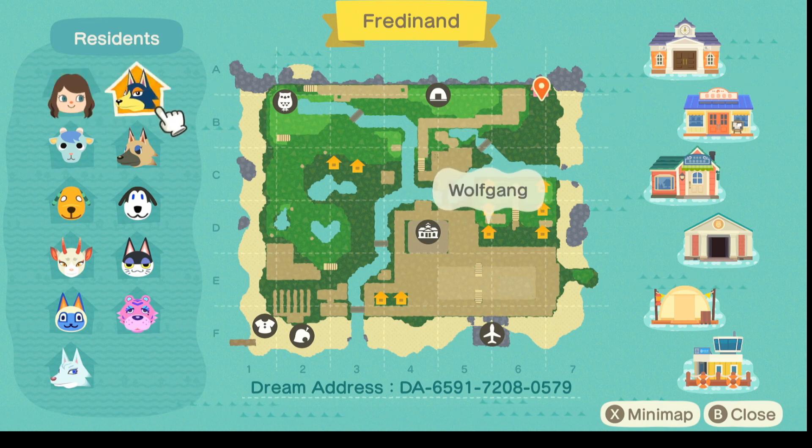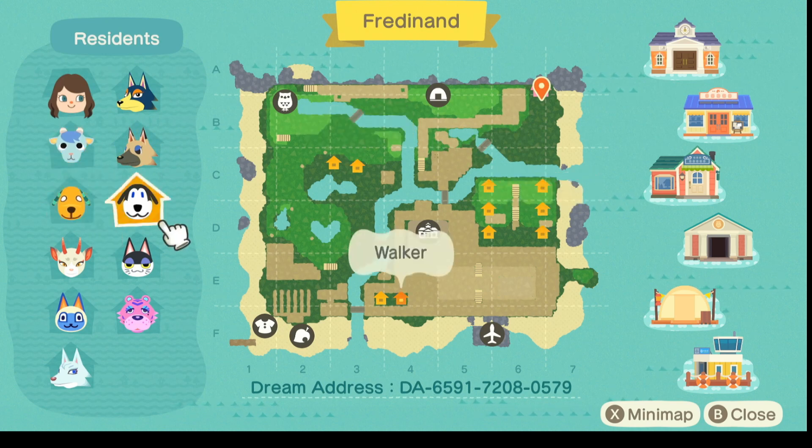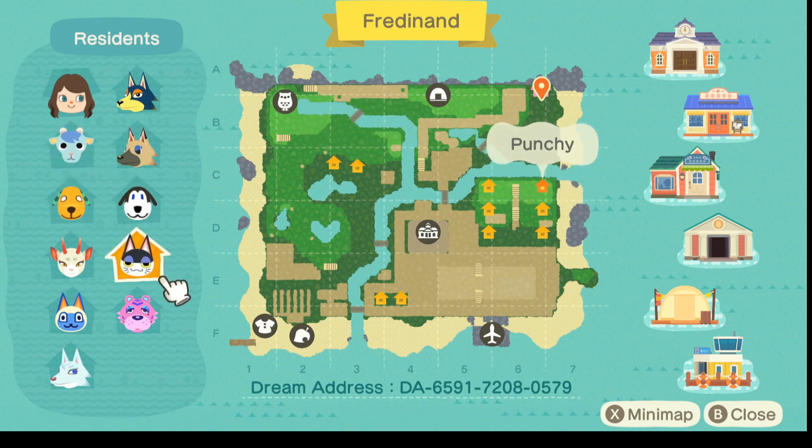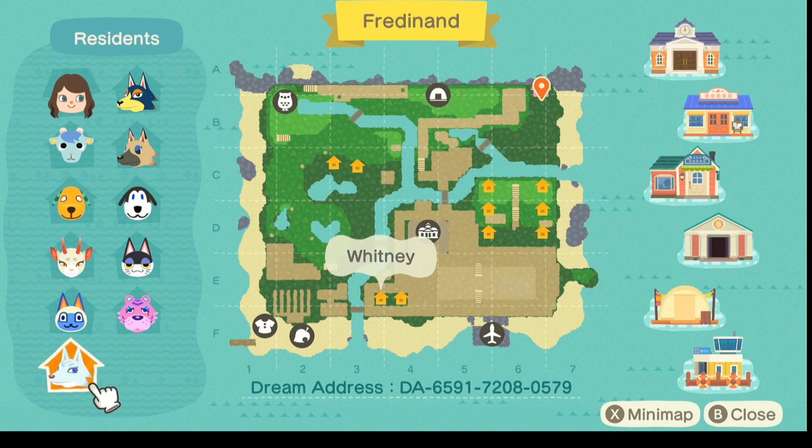This is my island. I have Wolfgang — he's my birthday twin — Vivian, Sherb, Biscuit, Walker, Punchy, Sheeno, Mitzi, Claudia, and Whitney. Yeah, those are my villagers.